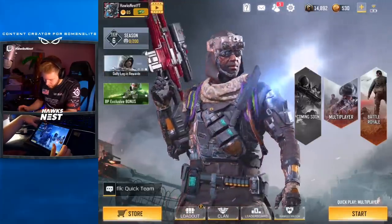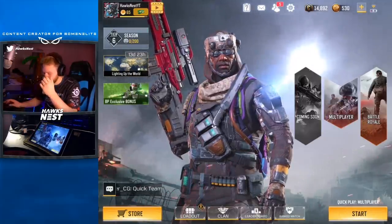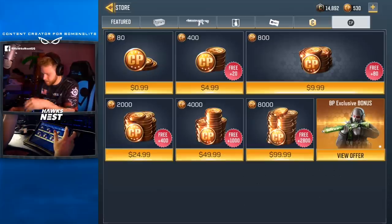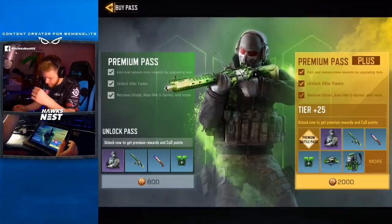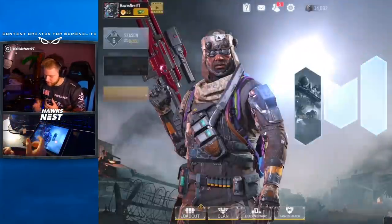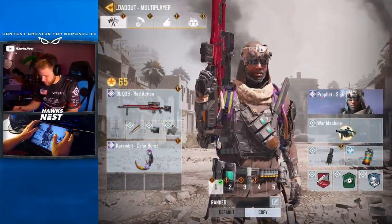I'm still confused by the battle pass bundle — it seems like you buy CP for the premium pass and it gives you 800 CP for 12 bucks. I'm going to go back and look and maybe splice it in. Anyway, I hope you guys enjoyed my first little spending spree in this game — we should do more in the future. The more you guys support, the more I can do these. Feel free to watch whenever they pop up and hopefully you can see me either lose or get the items.